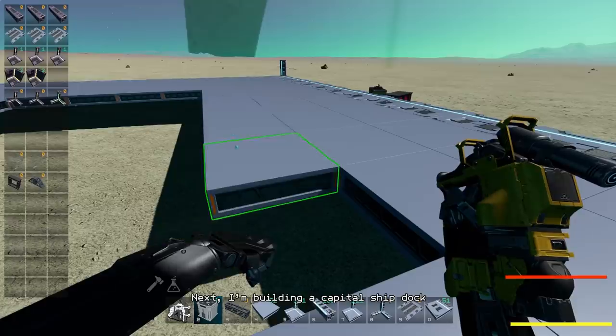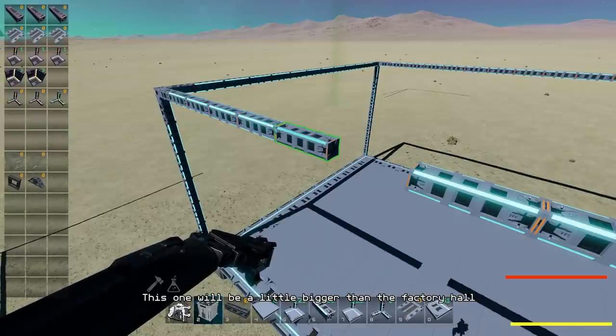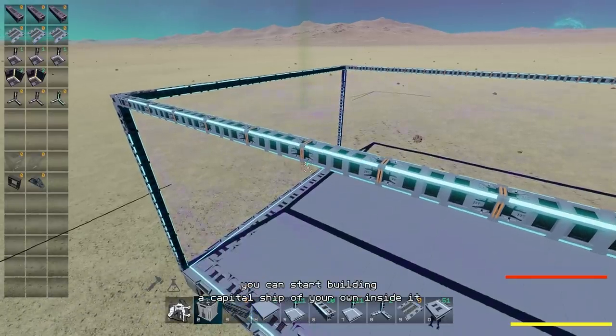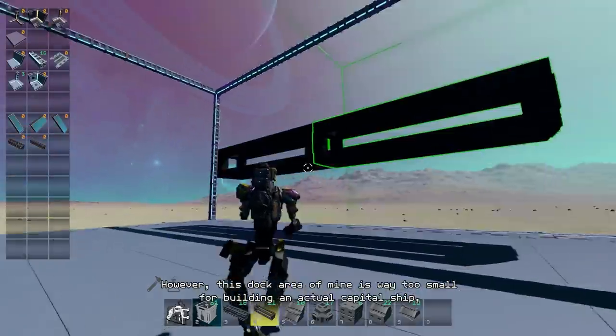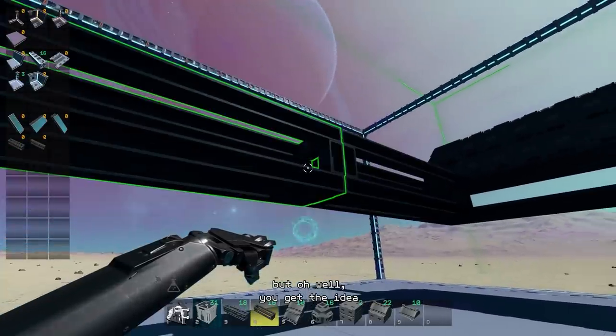Next I'm building a capital ship dock. This one will be a little bigger than the factory hall. Once the capital ship dock is complete you can start building a capital ship of your own inside it in the same way as the dock itself was built, as you can see here. However this dock area of mine is way too small for building an actual capital ship, but you get the idea.